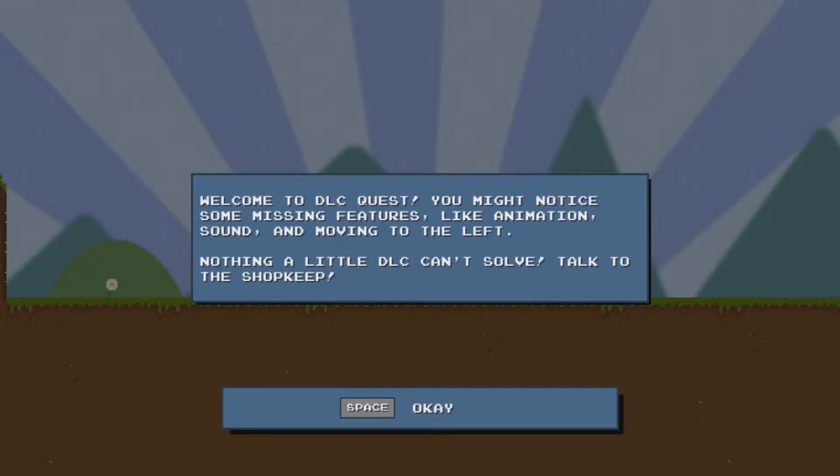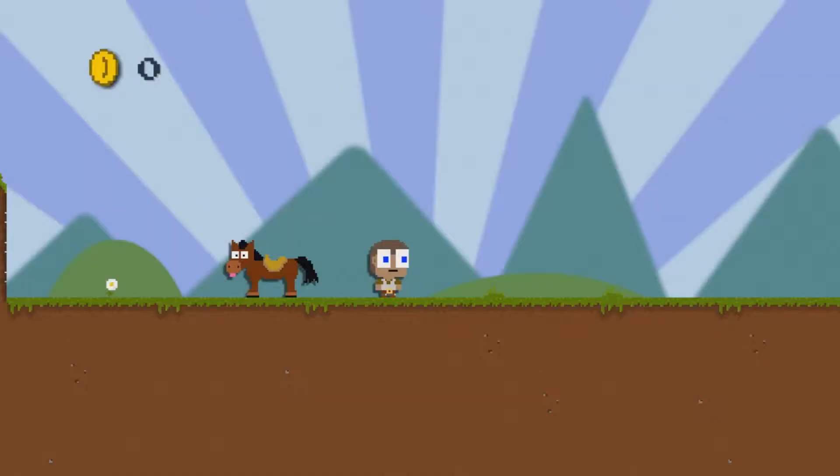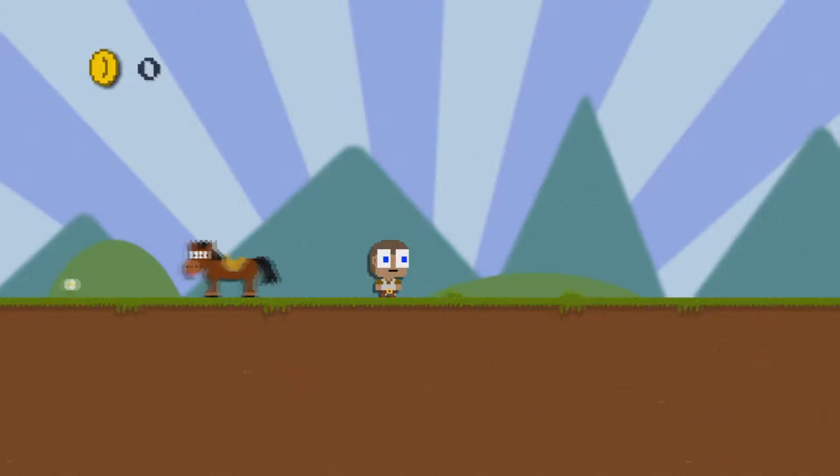Welcome to DLC Quest. You may notice some missing features like animation, sound, and moving to the left. Nothing a little DLC can't solve. Talk to your shopkeep. How do I do that? Space. Enter. Hello? My mouse? What's going on? Did it freeze? Keyboard. Oh.